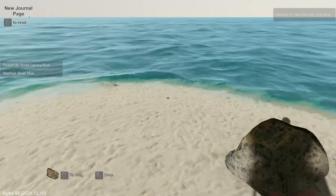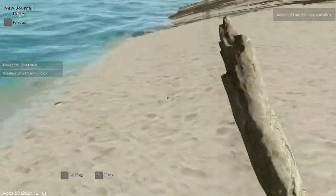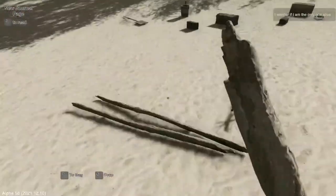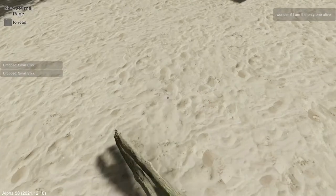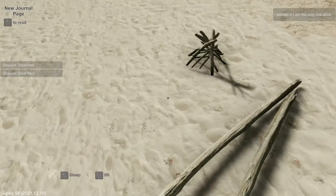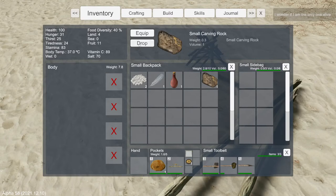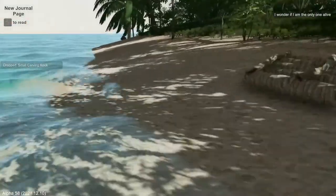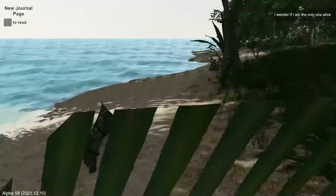There's one — good enough. Another stick; I can dry that out by the fire. Drop. Oh, it's not a rock — okay, I'll drop it. I think you can put those around the fire as well, but I find them more useful for making tools, so I'm not going to do that.